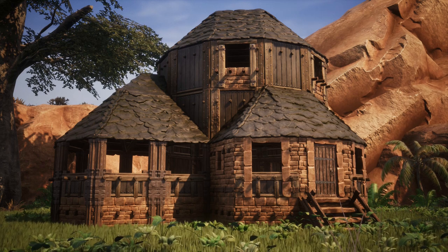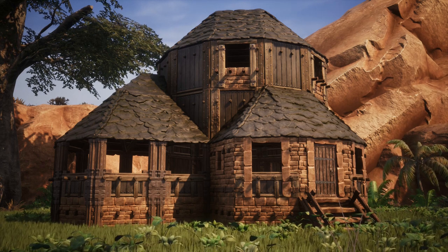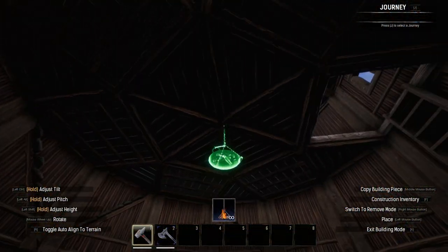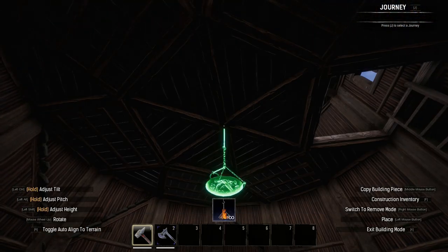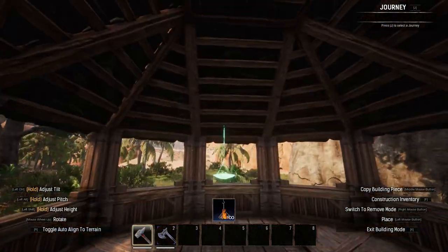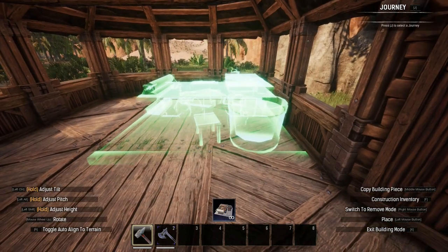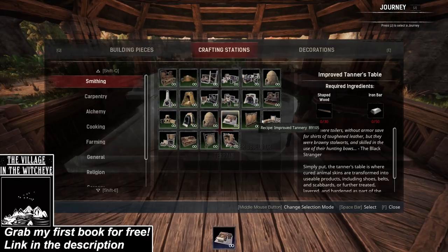As with our previous EBAs, let's decorate this build on the interior with the necessary crafting stations. Of course this is just how I've chosen to lay it out and you can lay it out however you prefer with the relevant stations. I firstly placed some braziers and then an improved tanner's table in the open air segment alongside an improved tannery opposite.